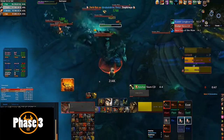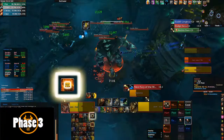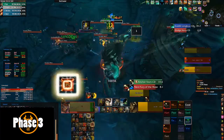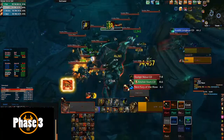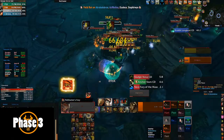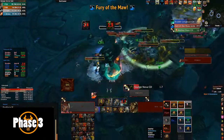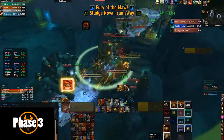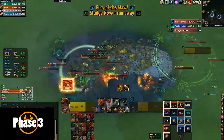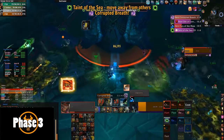Phase 3 begins once all the tentacles are dead. On the last tentacle dying, you want to make sure it's dying in a timely manner — the waves should be coming, and if the waves finish, another set of big adds are going to spawn. You don't want that to happen, so make sure you're pushing before the third set of big adds comes down and spawns. If they do come down, it makes the last phase a lot more tricky and you lose a lot of DPS.